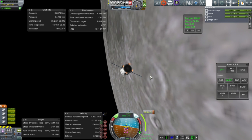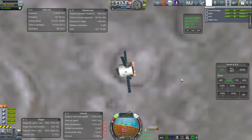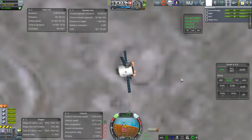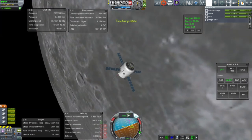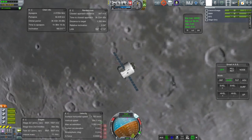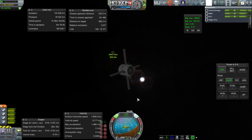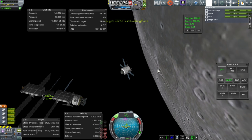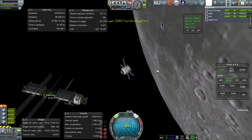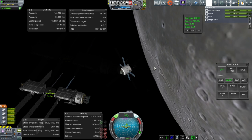The 2 kN thrusters are doing their job getting us closer to the target. I had to do a number of burns because I was a bit off on maneuver node creation. Slowly getting there — first within 10 kilometers, and then within 1 kilometer. Once we reached the target we had to match velocities, and since our apoapsis was high that took a substantial burn. Then we were finally ready to approach the test unit and aim for docking. The docking ports are on that SS transfer stage, so we have to link up with that.